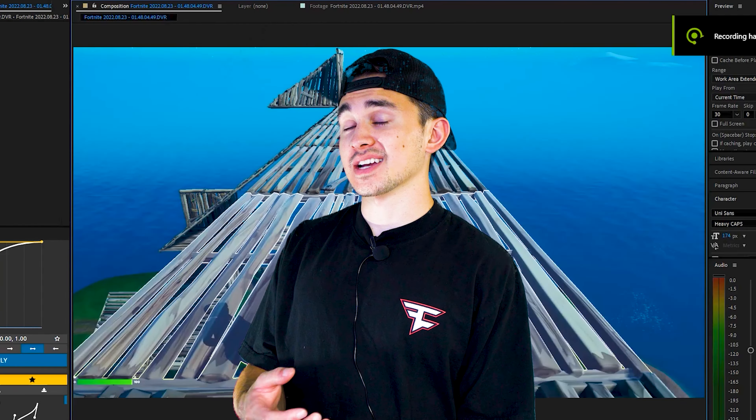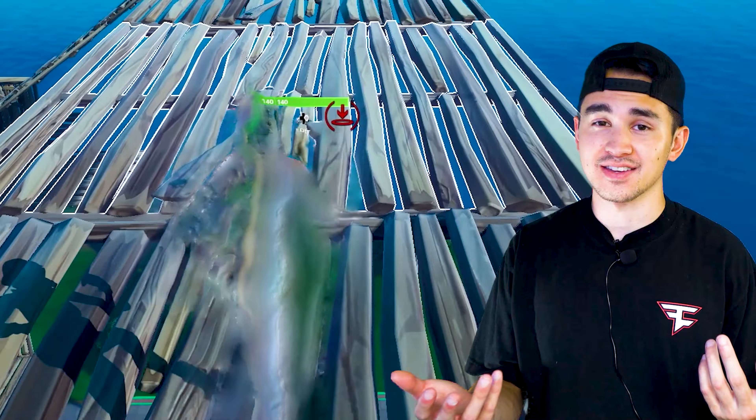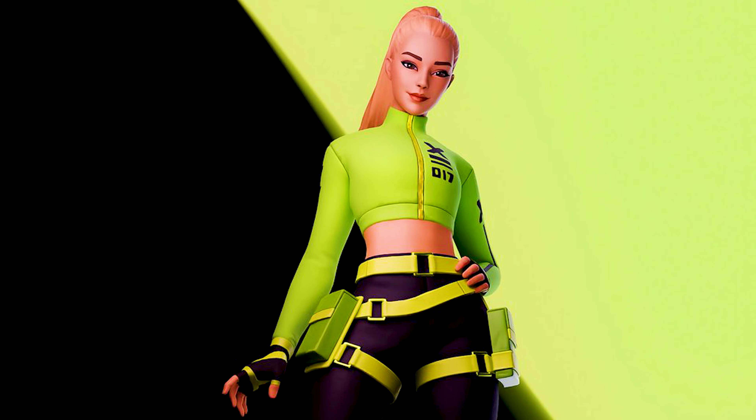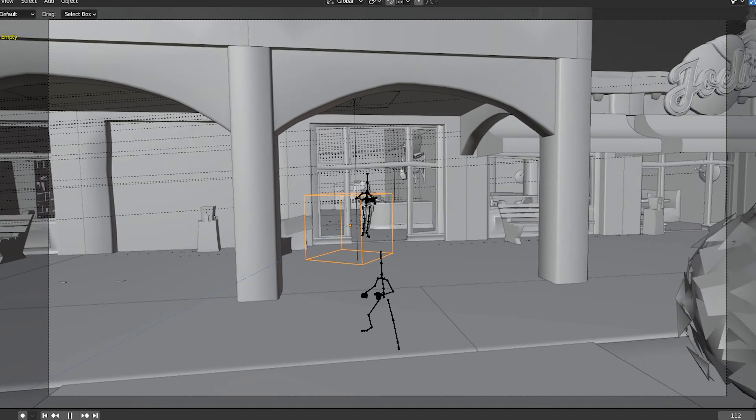I wanted to create a scene as if the point of view was me actually playing the game. The first method was content-aware fill — keying the character out and replacing it with me — and let's just say it didn't work. Back to Blender: we created a new POI, added in lights, added in our new shotgun, animated the camera.